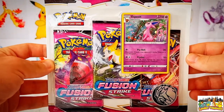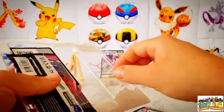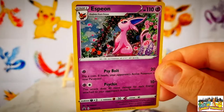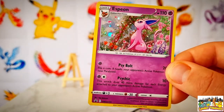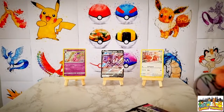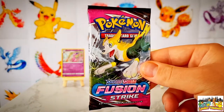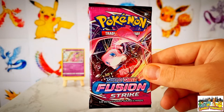We now go into the second blister — the one with the Espeon promo card on the front. Let's get stuck into this one. We get the code card, three packs, and let's have a closer look at that Espeon promo card. Please let me know in the comments what your favourite Eeveelution is — personally mine is Umbreon. We pop the Espeon onto the easel. We also get the same Entei coin as before. The three packs here are: a Gengar artwork, a Boltund artwork, and a Mew artwork — we'll save that one till last again.